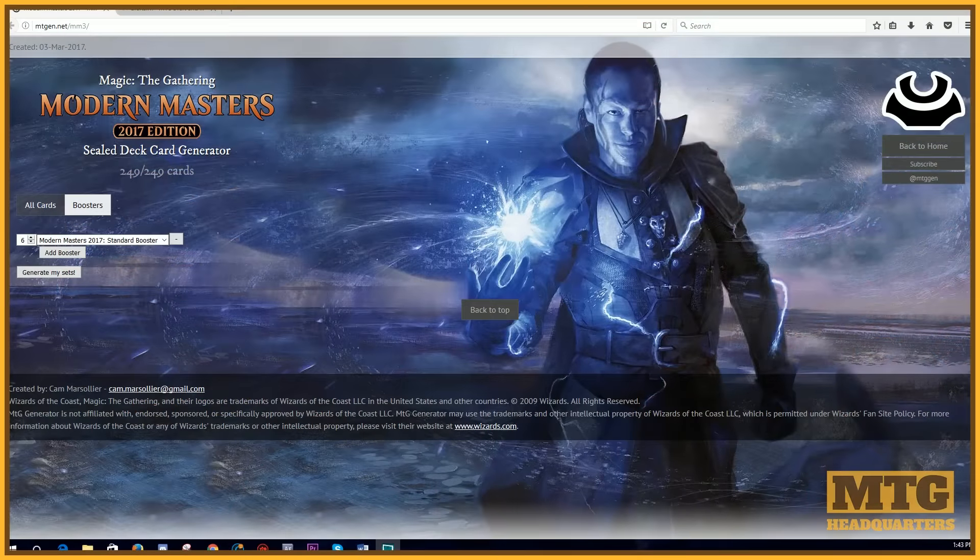Now, not officially or unofficially related with either of these sites — I just find that when new sets come out, people often forget that there are sites out there where you can practice for free and get a pretty decent environment. Sites like xmage usually has things up early as well — highly recommend checking out xmage. You can play Magic: The Gathering for free. But let's go to two little websites that I like to use now and again: we have both mtgen and mtgen.